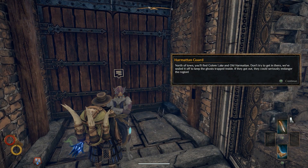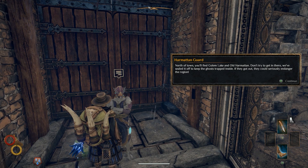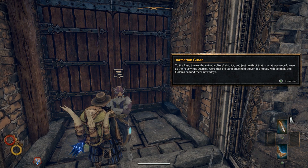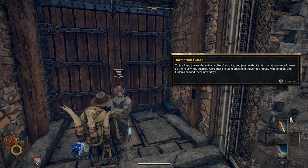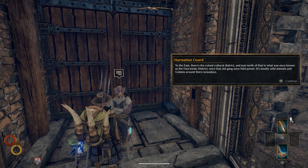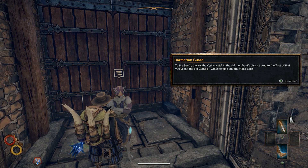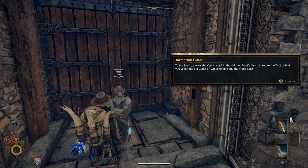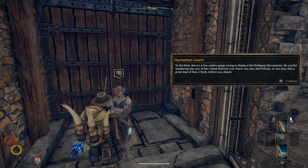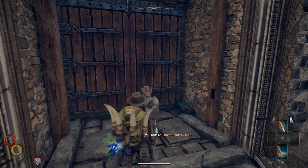An NPC explains: 'North of the town you'll find Golem Lake and old Harmattan — don't try to get in there, we've sealed it off to keep the ghost traps inside. To the east there's a ruined cultural district, and just north of that is what was once known as the Four Winds district. To the south there's the Vigil Crystal and old merchants district, and to the east of that is the old Cabal of Winds temple and the Mana Lake. To the west are a few outlaw gangs trying to displace Wolfgang mercenaries — be careful wandering into that area.'